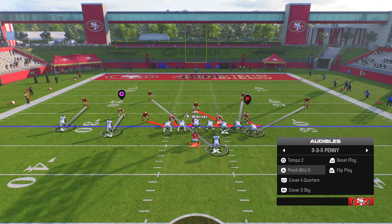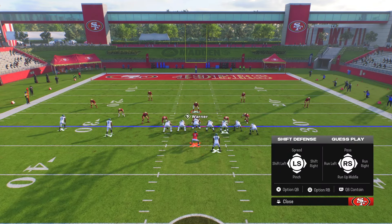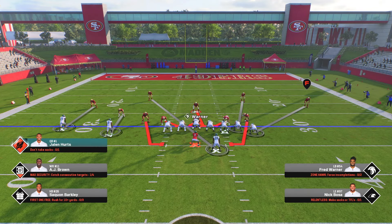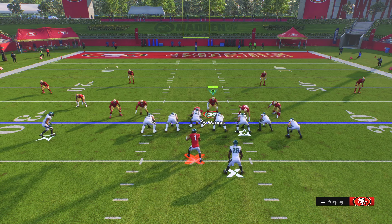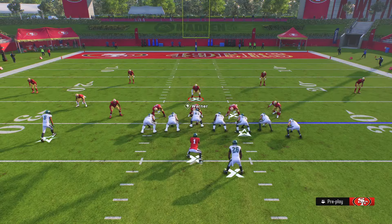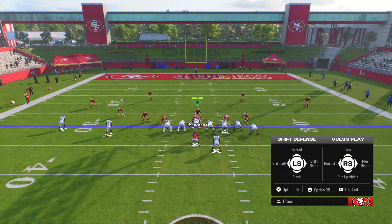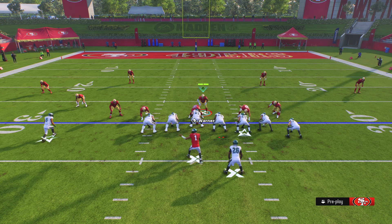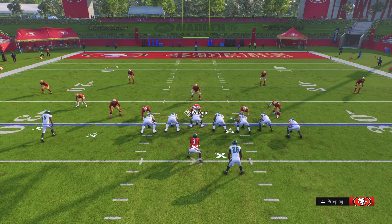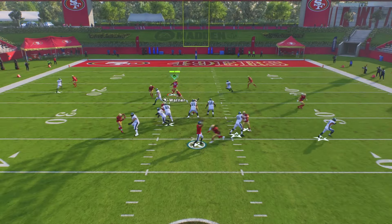The Pinch Blitz is super easy and simple. Hit Left on the D-pad, then Up on the left stick to spread your D-line, then Left on the D-pad again and Down on the right stick to crash them down. Hit R1 twice for QB contain. Bring the linebacker down for the disengage. As soon as the play starts, just drop back into coverage. This causes crazy pressure — they either get the ball out fast or it's a sack every time.